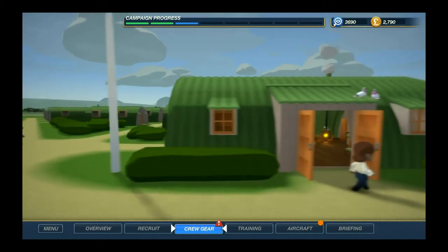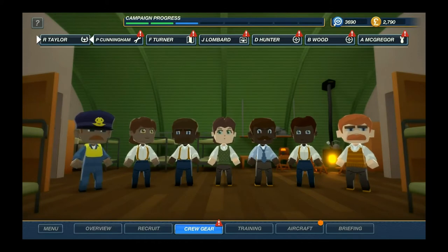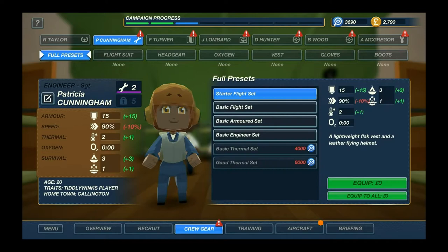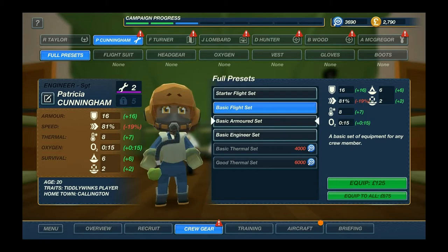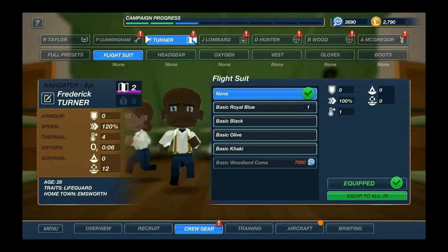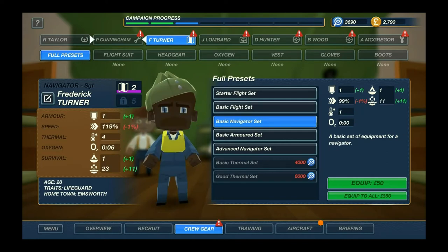Let's go to the crew gear section and equip them. Robert Taylor - he's the pilot, he's the only guy that survived, so kudos Robert, I'm very proud of you. Cunningham, I think we have the basic engineer set, geared towards mobility - you will need to run, mate. Turner, do we have a basic flight set? No, we don't. That's a shame. So that means we will need to expend some money on the crew.